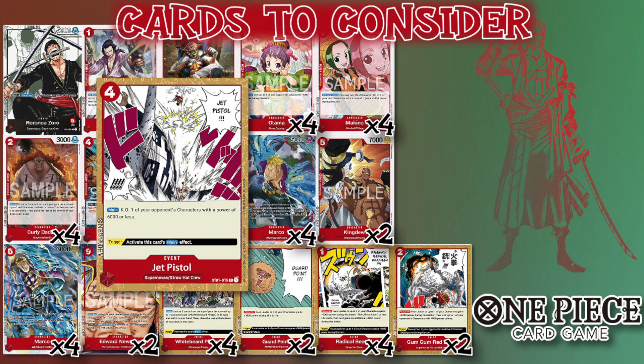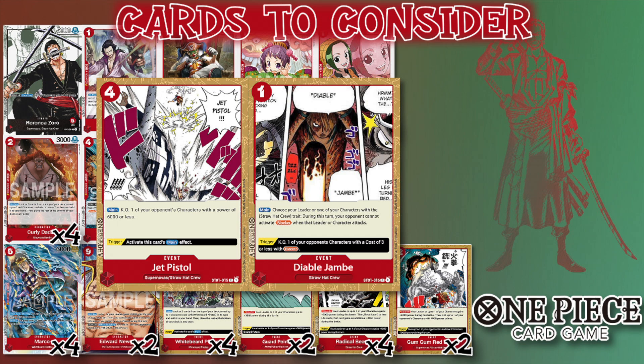Jet Pistol if you really need removal — that could always be coupled with Otama. Jet Pistol is definitely a solid card, especially if you're seeing it off trigger. Diablo Jambe would be a solid one — you're really only going to be able to use that on your leader, but just as a final swing, being able to make your character unblockable.